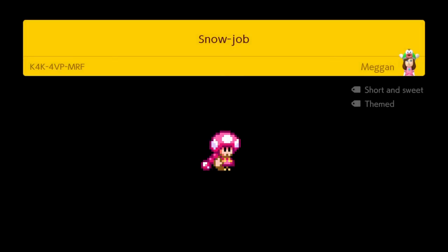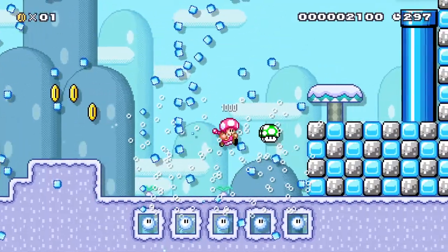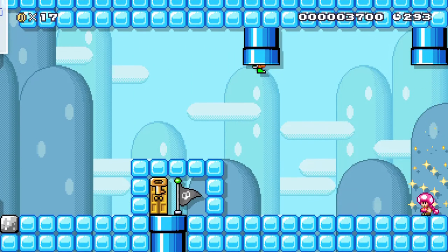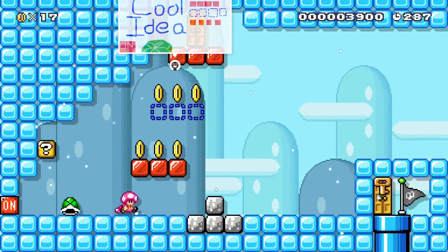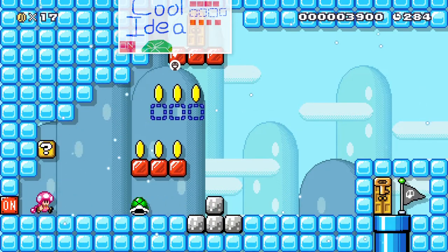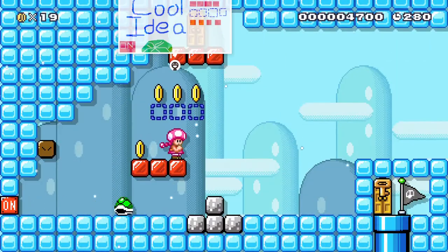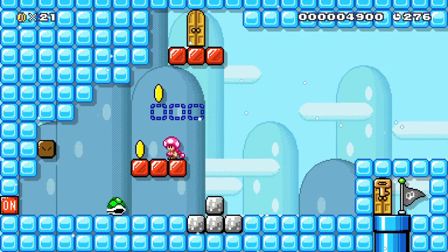Snow Job by Megan is our platforming level of the day. This is a very pleasant, aesthetically pleasing, fun, relaxing romp through a snow world. We're not going for a challenge here. There have been a couple of challenging levels in the Kid NES Fave 5, but sometimes you just like to play what makes you happy. Snow Job is a really cool level. There are a couple of nice jumps and some rough bumps. As you can see, Kid NES, dumb enough to get in the way of a turtle shell, is about to eat a horrible death. So we can't say there's absolutely no challenge, but this level is a lot of fun — platforming goodness.